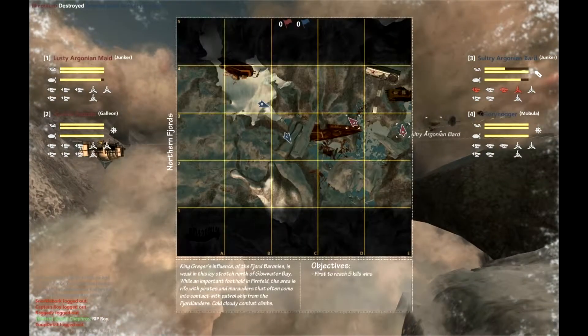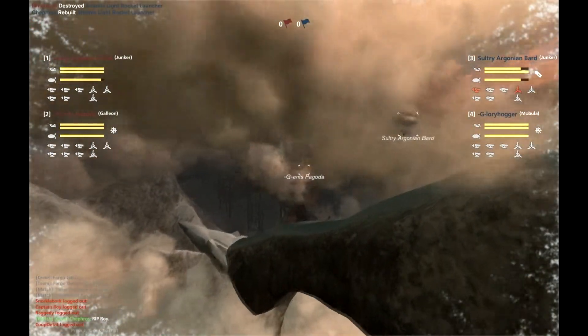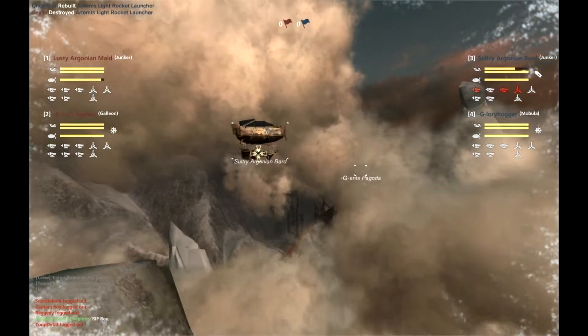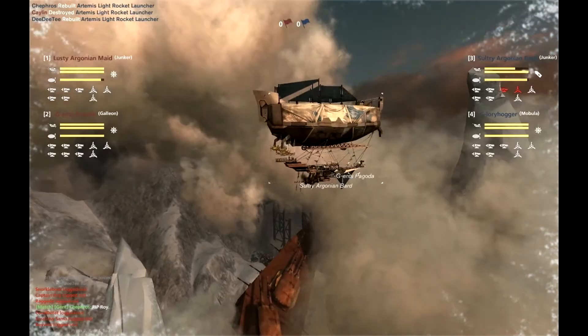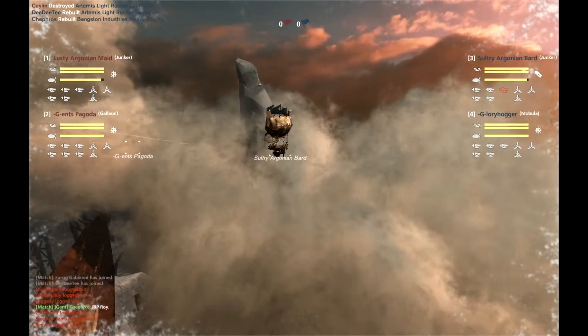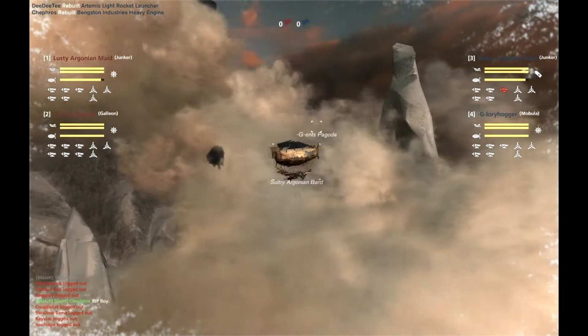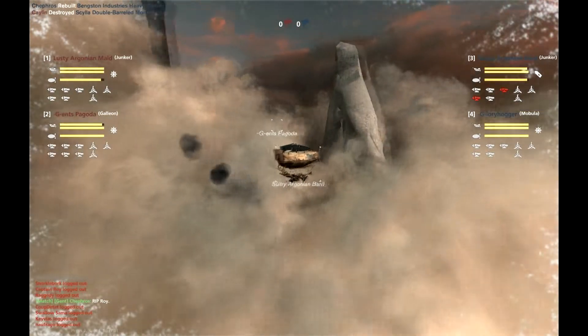Sultry Argonian Bard has actually taken quite a bit of damage. Lost some components, hasn't taken any permahole or anything like that, but actually had discernible armor. Lots of disables going down there. The main engine is out currently. In my opinion, the most annoying thing when you're in a Junker getting hit by Artemises is your engines going out. I like to move, I don't like it when my engines go out.